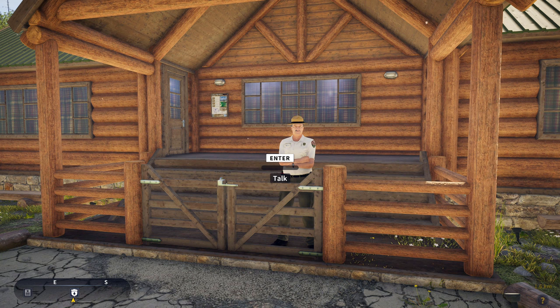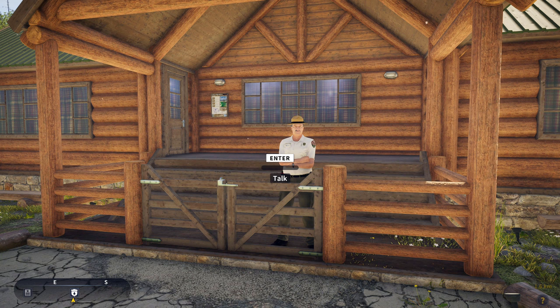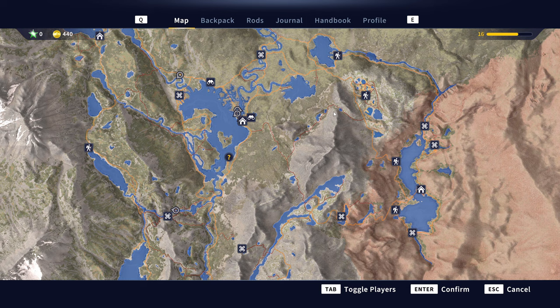When you first spawn into the game at the Golden Ridge Reserve Outpost, speak to Clay the Reserve Warden. He will give you a quest called the Golden Tour, which requires you to visit several points of interest around the map. Not only does this quest award you a lot of coin and XP, it also unlocks the fast travel points at the points of interest you visit.